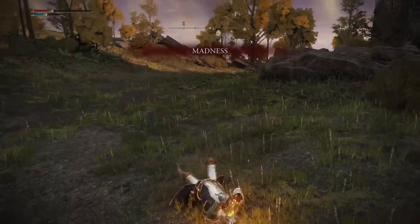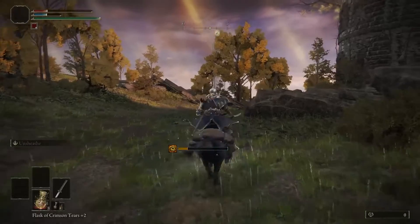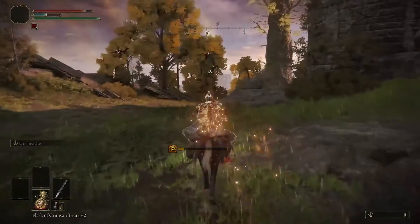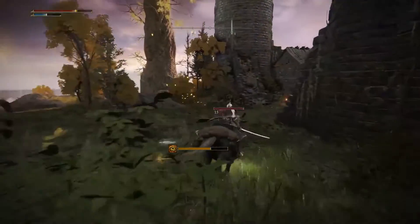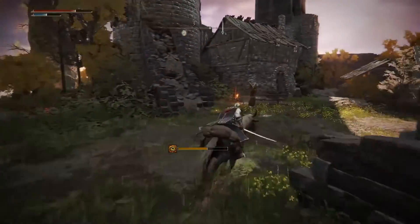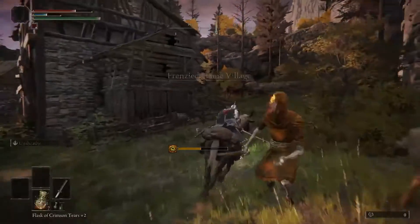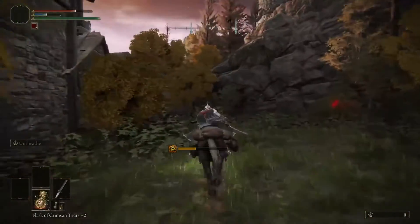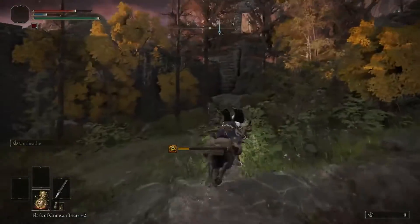There we go — madness, lost most of my HP, back on the mount. Just make sure when it happens you heal again. It'll probably happen one to two times depending on how unlucky you are. You're going to come through this camp on the right, just go all the way around to the right, and then find this bit of mountain going up the hill.